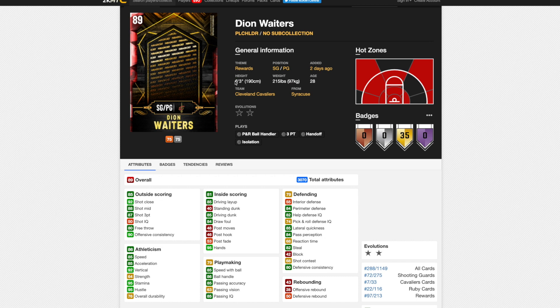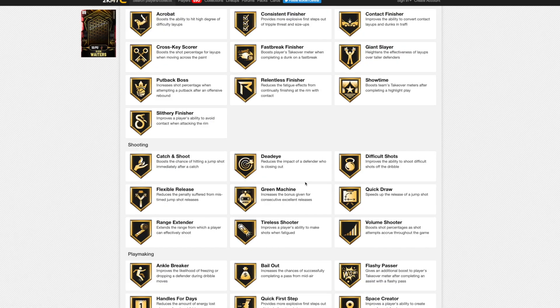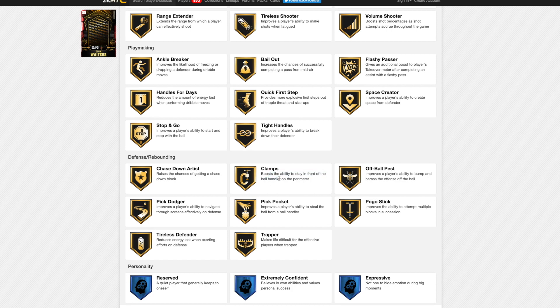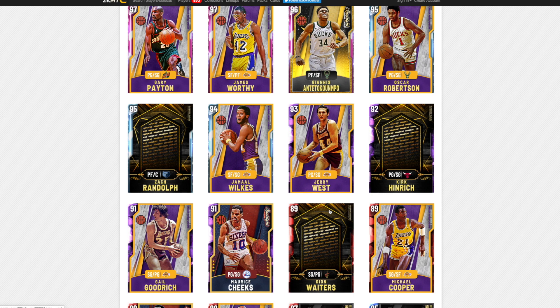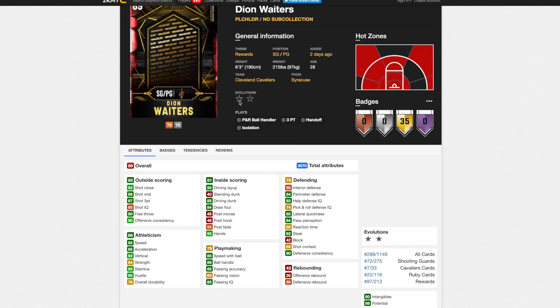But this is the card I'm really looking for - Dion Waiters. He's 6'3" so he can play at the point guard position. Before any Evos, he's got good enough perimeter defense, good 3-ball, good mid-range, good driving dunk, good speed with ball, 96 ball handle, good speed and acceleration. He's got gold range extender, gold quick draw - and funnily enough, Dion Waiters is one of the players that doesn't have steady shooter. He's got gold quick first step and gold clamps. I don't remember Dion Waiters being this much of a lockdown defender. When he was in Cleveland, the most notable thing he did was the rookie game one-on-one with Tim Hardaway Jr., and then being part of the J.R. Smith trade. He went to the Thunder, did all right, then went to the Heat, started off great, and then put on a lot of weight.